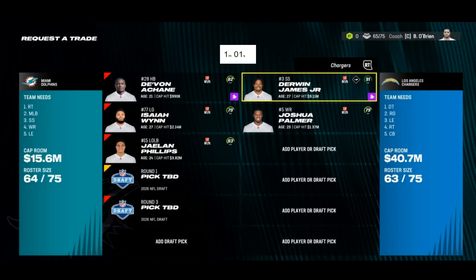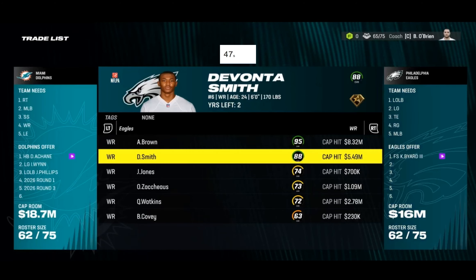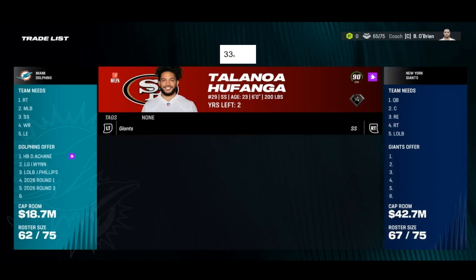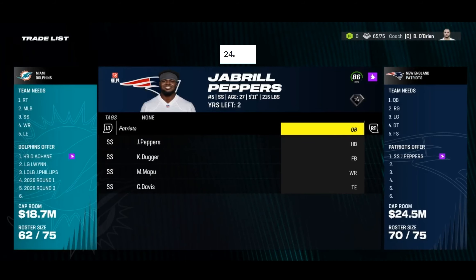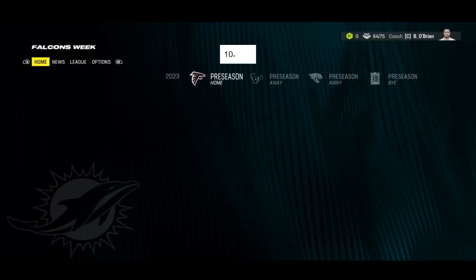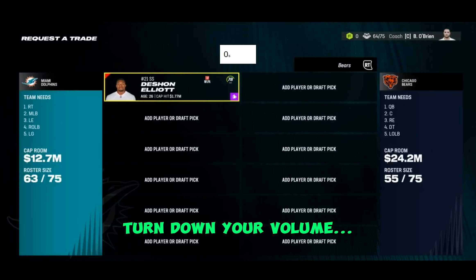Joshua Palmer... come on, I only have a minute left. I need a solid safety fast — just keep moving. Kevin Byard and could I get someone else? Just Kevin Byard... is Kevin Byard available for this? Oh you're kidding me. I only have 30 seconds, I've got to get a safety fast. Jabril Peppers and Kendrick Bourne — this has got to go through. Fifteen seconds left — we get that trade off. I had a lot of decent backups I could have traded. Five seconds — come on controller, hurry up. Deshaun Elliott trade done. Okay.